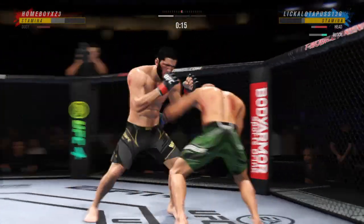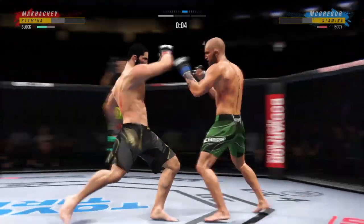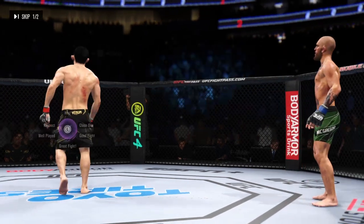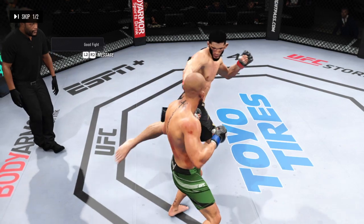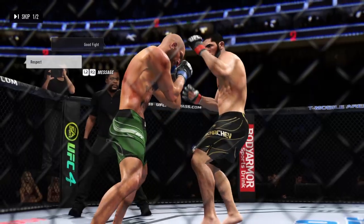Oh, head kick blocked though by McGregor. Final seconds of round one. So a strong five minutes down. Let's check out some of the action — how about the punching acumen by that fighter in that previous round? He does not waste anything, he does not loop punches, everything's tight.